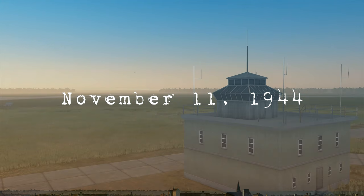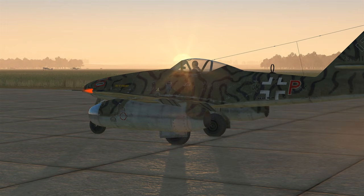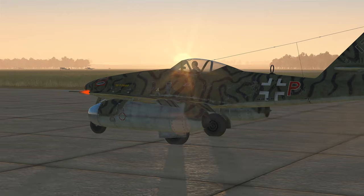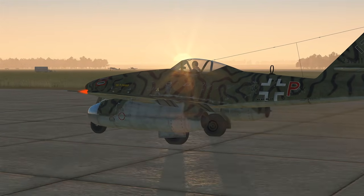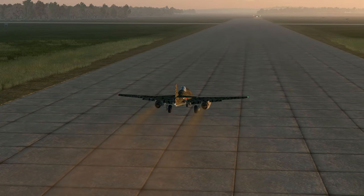The first few days of November have been fairly eventful. The Allies have completely gained control of Belgium and continue to advance on the Rhine. On November 6, 1944, an ME-262 was shot down while landing at Ackmer Airfield in Germany. After this, orders were issued to have Focke-Wulf 190s flying cover while jets are taking off and landing. Many ME-262s have been lost over the past few days, including some of our best pilots. These recent events have me nervous for sure.